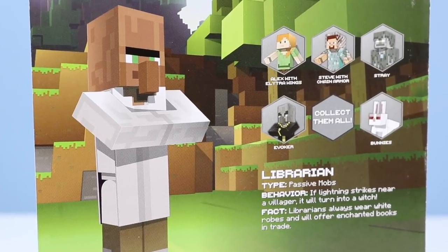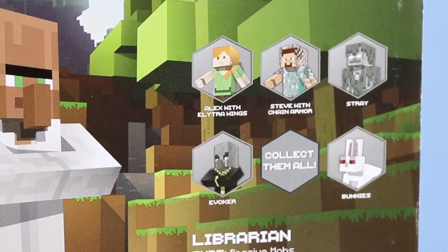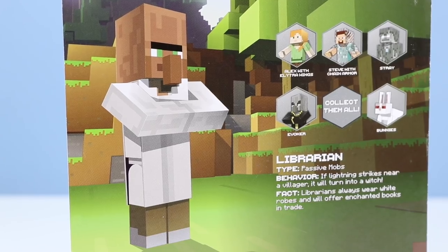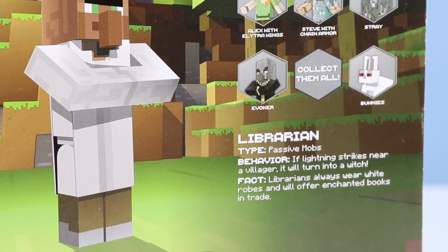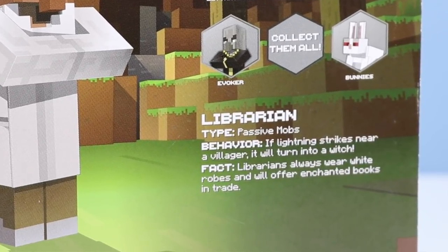We have Alex with elytra wings, which I think I have. I'm just waiting for finding a stray. Steve with chain armor, evoker and bunnies, librarian — passive mobs. If lightning strikes near a villager, it will turn into a witch. Librarians always wear white robes and will offer enchanted books in trade.